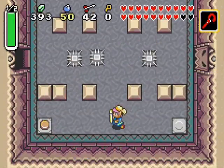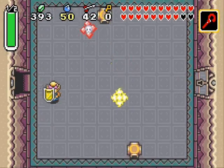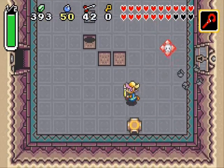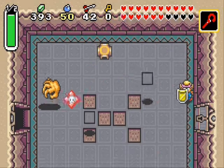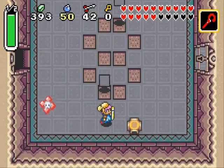Let's get the Cane of Somaria out, put a block down, and the way has been opened. I can't remember much about this place at all. But this part looks like a dodging part, and I guess after we finish dodging we get the key. And there's War Masters too. Everything is going wrong. Luckily I have plenty of blue potions.